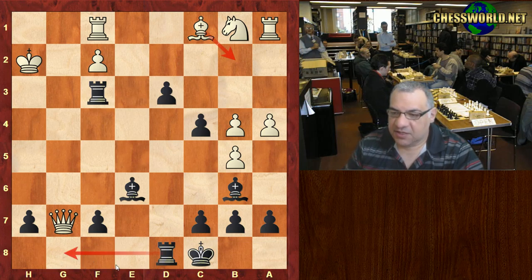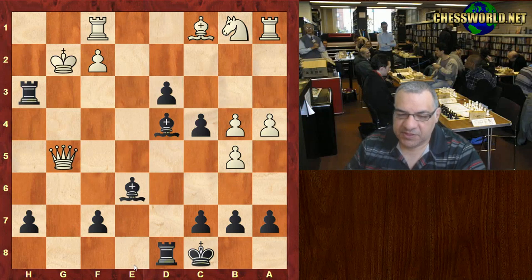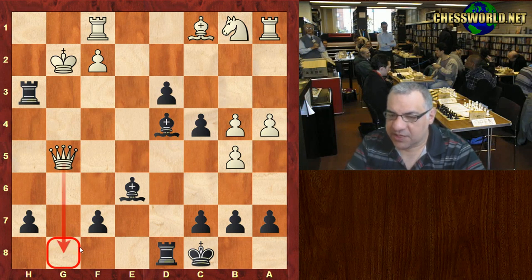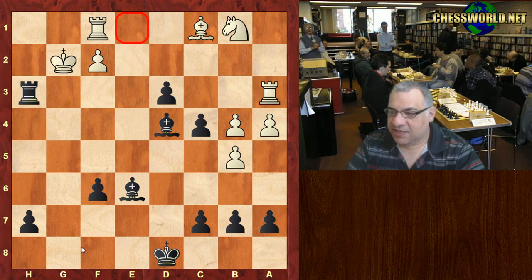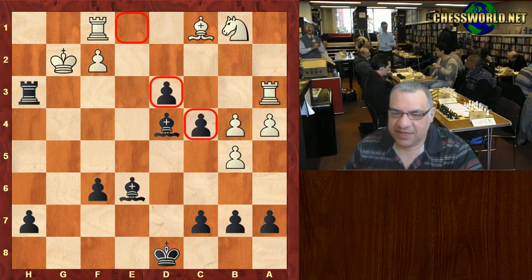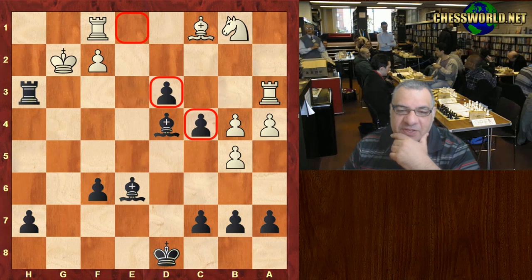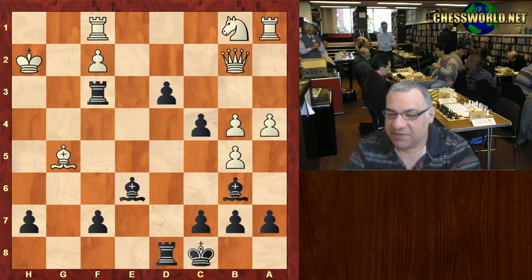Stopping rook g8, a continuation like this: check, Bishop d4 trying to evict the Queen — persisting, persistent in trying to stop rook g8, trying to chase the Queen. This continuation might actually technically be okay, even technically a small advantage, but it's a strange position — very strange dynamic here with these pawns and the bishops like that, white rook up. Anyway, Bishop g5 was played here.